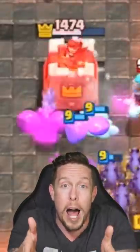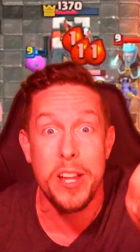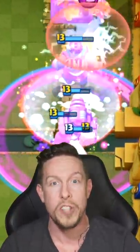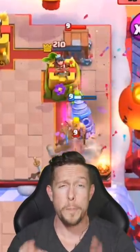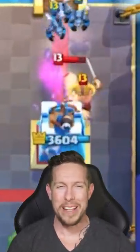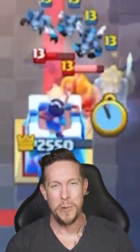Elixir Golem. How do these blobs get this much damage? Freeze. You have the perfect counter in hand — who cares? They drop a freeze on you. Goblin Drill. Unless you have the perfect counter in hand, say goodbye to your tower. Elite Barbarians — best when spammed at the bridge. Expo. This card was made just so people can hate it.